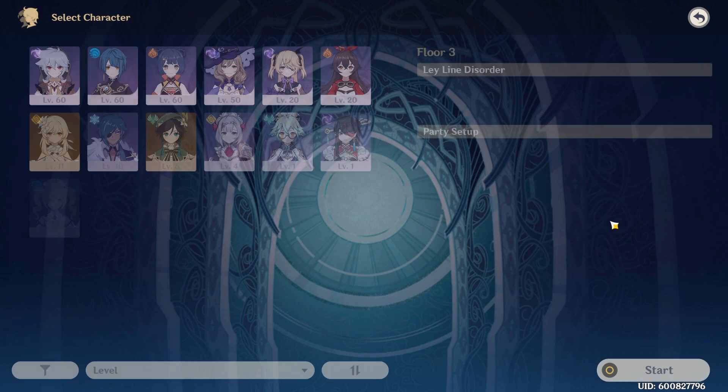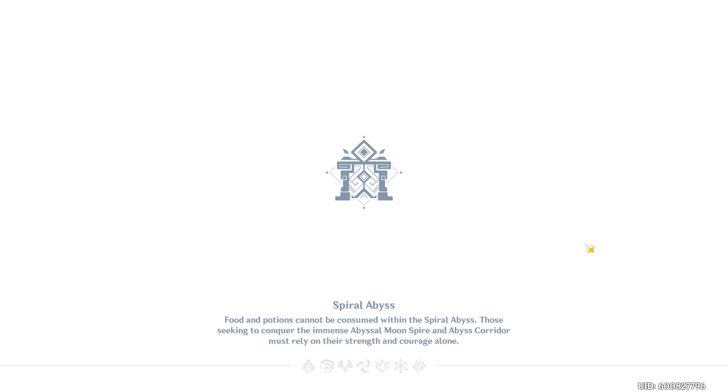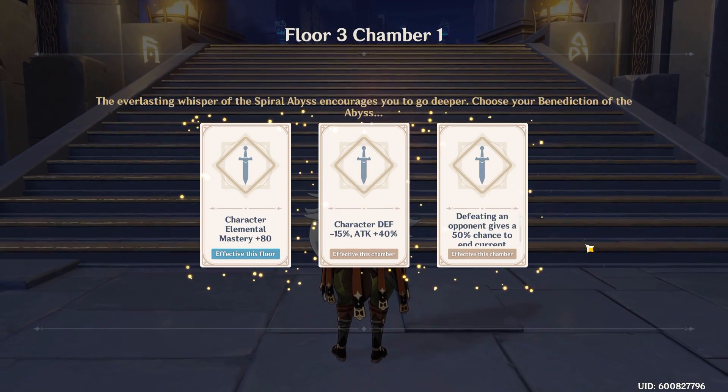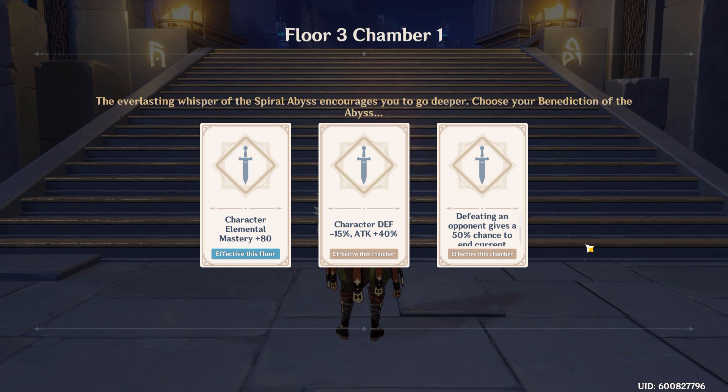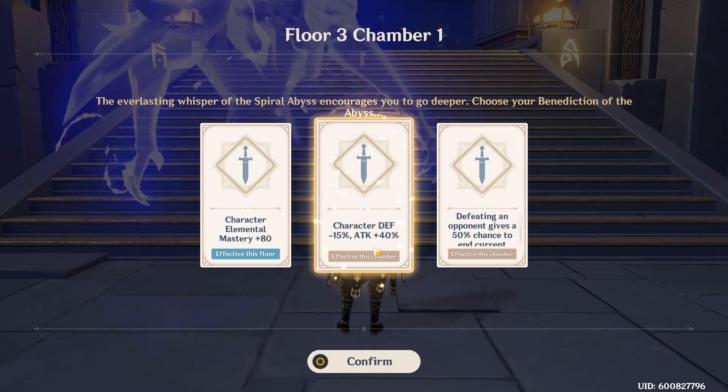The other way to increase it is with the Maiden 4-piece set. That increases the healing received by 20%, and the healing received is calculated on the final healing figure. So if you're healing 1,000 after your bonuses and you get that 20% healing received bonus from the 4-piece, you'll heal 1,200. They work really well in conjunction with each other — the more healing you do from healing bonuses, the more you get from the 4-piece set.